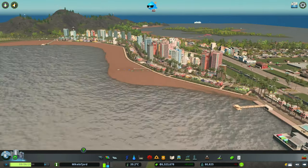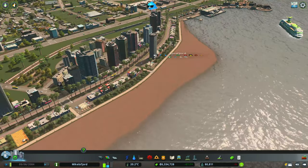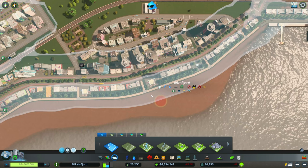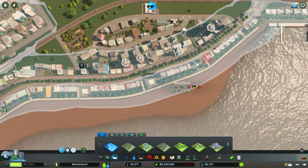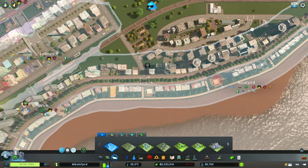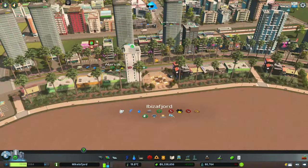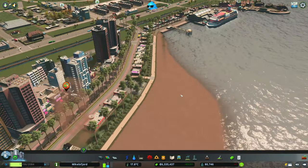I noticed there's a hotel that populated on the wrong side, which tells me we've got a little zoning issue. We're going to extend the fence over here all the way along to make sure we're not populating any hotels on this side. That hotel should go away. Let's check for any other fixes — widening that up, making sure we don't see hotels on the wrong side of the road.